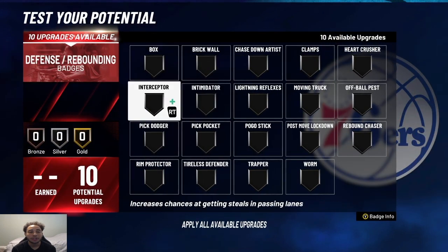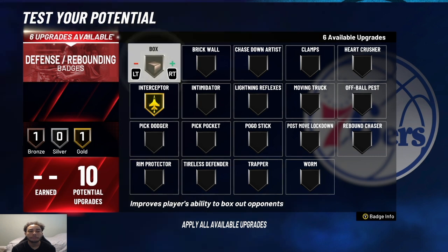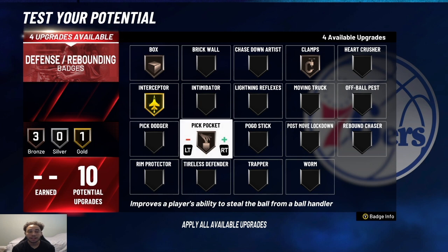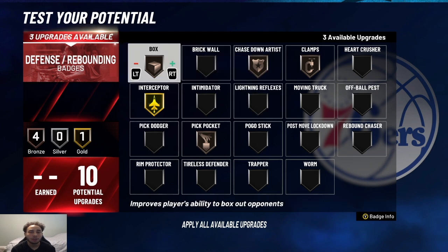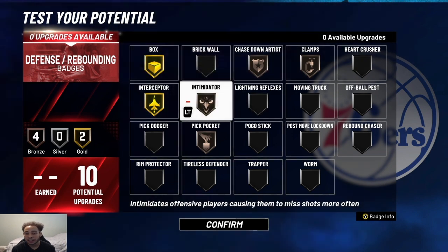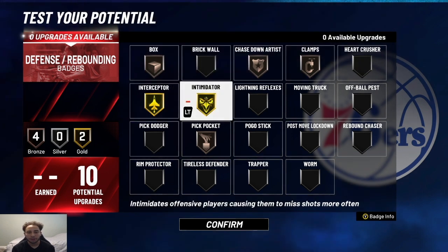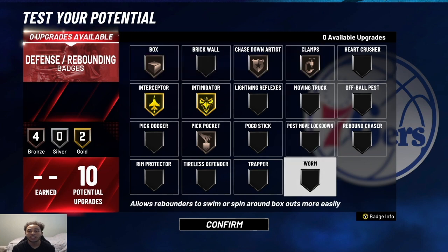For the 10 defensive badges, I would definitely go Gold Interceptor if you're playing corner defense — you're going to need Interceptor to play lanes. Box and Clamps are key. I like Pickpocket to help defensively. You can go Pick Dodger if you want to guard ball with this build. For me, I would go Bronze Chase Down. At this point, I would either go two more on Box and one on Intimidator, just if you feel like you need to box outside the corner, or you can go higher Intimidator. If you do less defensive badges, the main ones to worry about are Interceptor, Box, and Clamps if you're guarding corner.